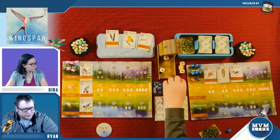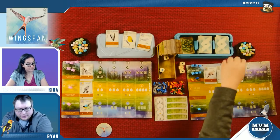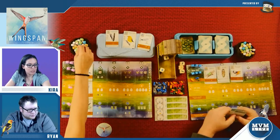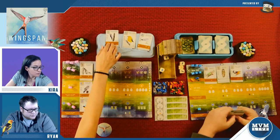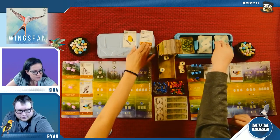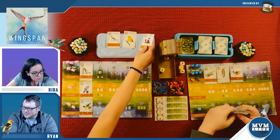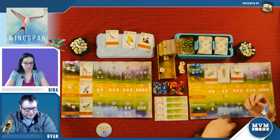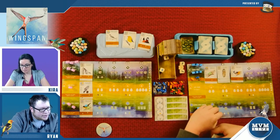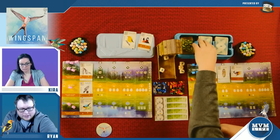The first goal is only worth four points and the last goal is worth seven, so I should really be working towards the last goal. I'm going to lay eggs — I can lay two eggs and pay a resource to lay a third. I'm going to activate food again because I need food badly. Let's get a wheat and a little wormy since I already have the fish. I'm going to draw bird cards — spend one egg so I can get two. I only have one action left, so let me go for this little cup-nest bird.